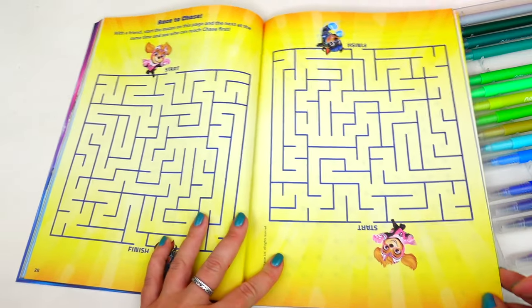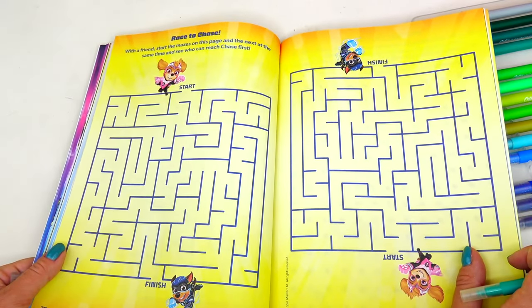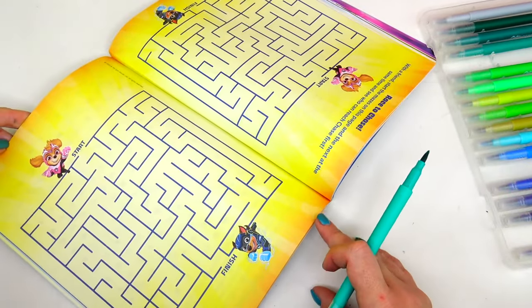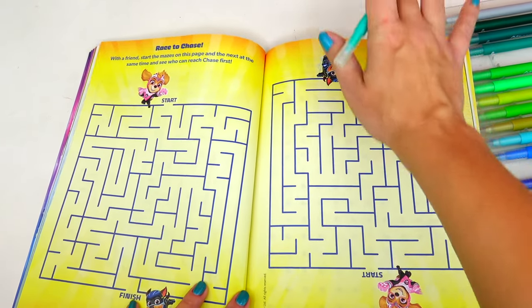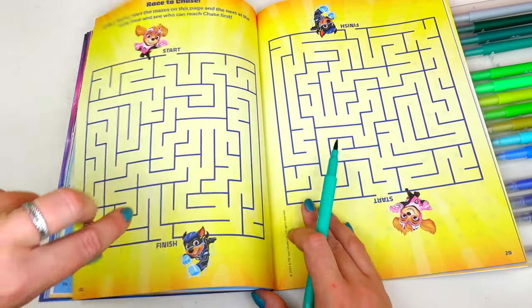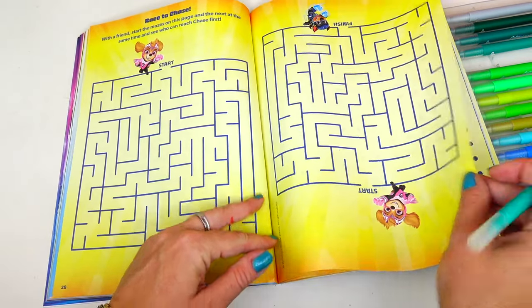Two more! This one is supposed to be played together with a friend. These are identical mazes, however they are flipped. What you're supposed to do is sit on one side and your opponent on the other, or you can sit side by side and just rip one page out of the book. Because remember, these pages are perforated so it's easy to rip them out.